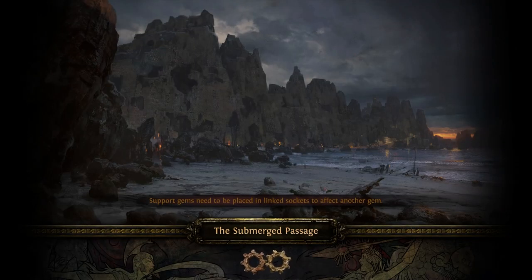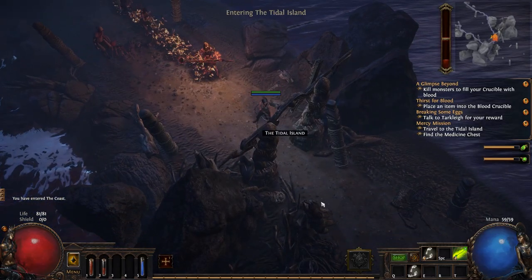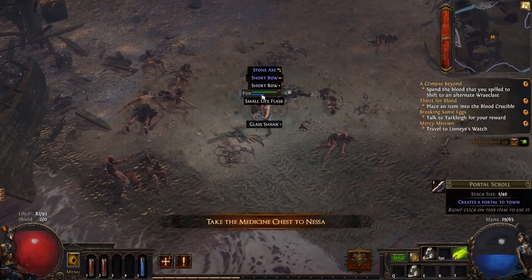Once you enter the submerged passage, take the waypoint back to the coast and from there enter the tidal island. Kill Hailray and take the medicine chest. You should be level 4 at this point.